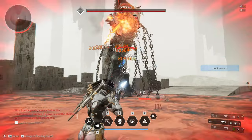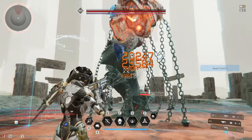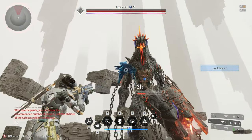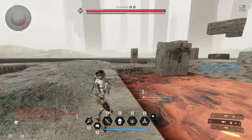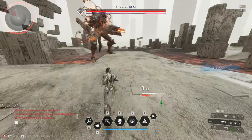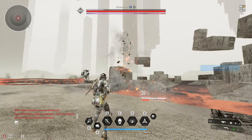Depending on the boss, I will use a bullet improvement depending on their elemental weakness. For example, Molten Fortress is weak to Chill damage, so I will use Chill enhancement. Or if I am fighting Frost Walker or Gluttony, I will use Fire enhancement. Always check your bullet enhancement on your weapon before going into a Void Intercept Battle or any mission.